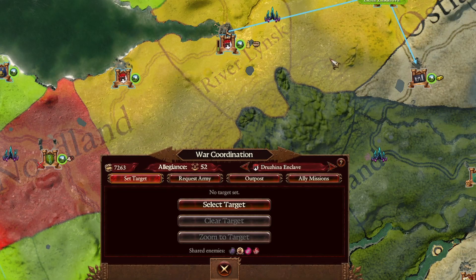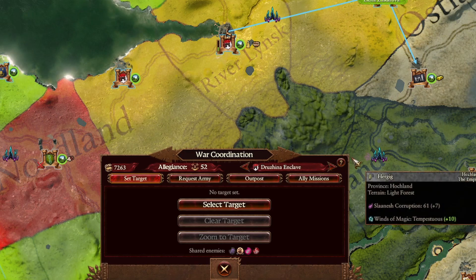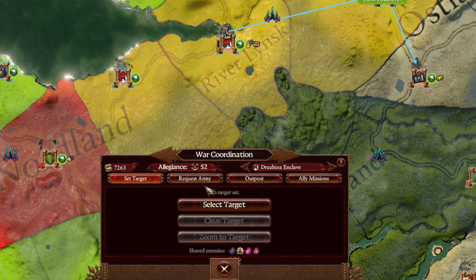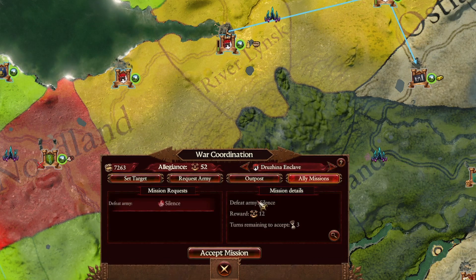This is why alliances in Warhammer are not worth it. You have this incredibly new mini menu where you can manage your alliance with those that you have worked with. You get alliance points for working with them for a long time. Alliance points are passive income of two, however you can get more through fighting common enemies or through allied missions as well.